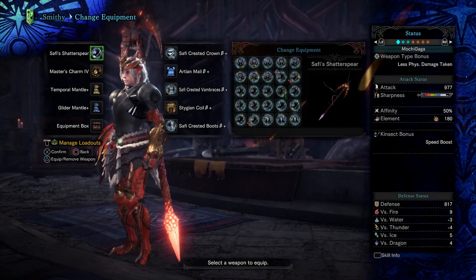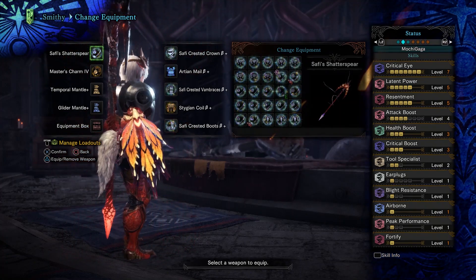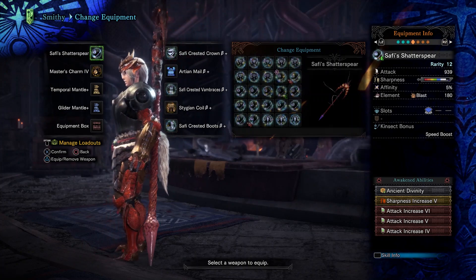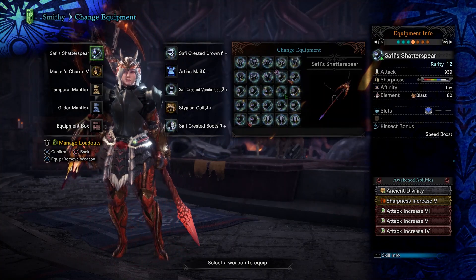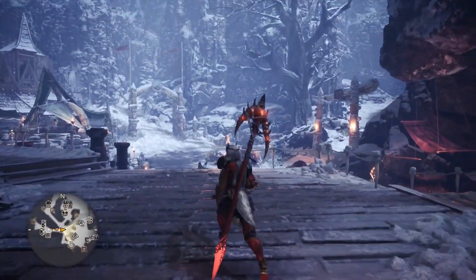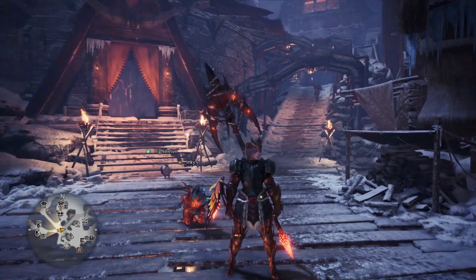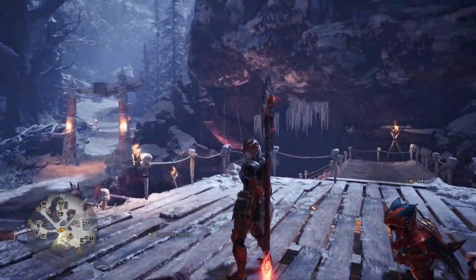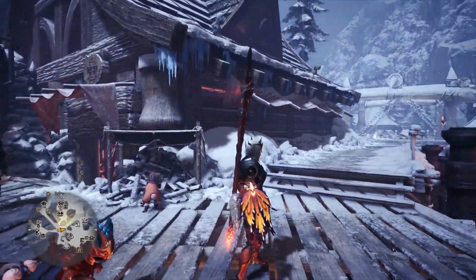The goal now is to get to 100% affinity. We already have 5% from the Saffy weapon. So in order to get max critical eye, I'm throwing in a master's charm 4 plus one expert jewel, which puts us at 45%. At this point we can throw in a furor jewel to get 5% more affinity from agitator level 1 when the monster is enraged, which is pretty easy to trigger — thank you, clutch claw. However, since we'll be relying on latent power for half of our total affinity, which isn't going to be on all the time, I decided to go with attack boost level 4 instead, so I at least have a 50% always-on affinity total. Attack boost level 4 is the minimum you need to trigger the 5% affinity bonus from that skill. Otherwise, if you're short on attack jewels, just go the agitator route.